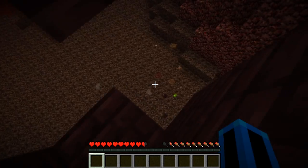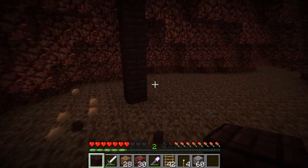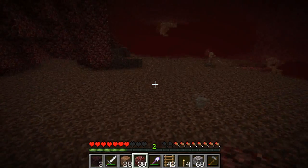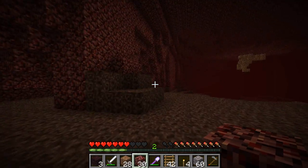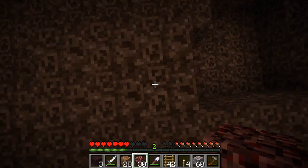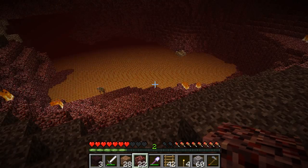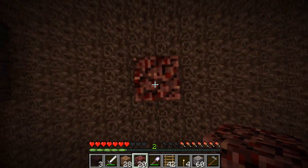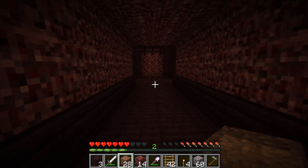We dropped down here when we were kind of stupid. Can I sprint? Yes, it worked. We should be able to survive — there we go, we survived. When we came down here we found out there is nothing here. Where are these nether warts? I'll just quickly get all my stuff back. What's over here? This is annoying. There's nothing over here — what a waste of time. We just build ourselves back up.